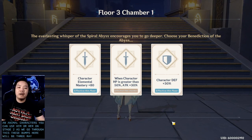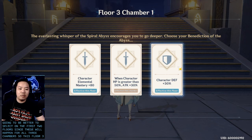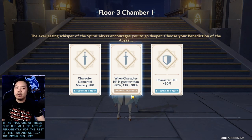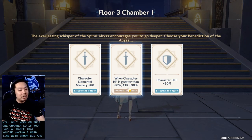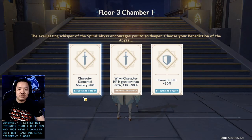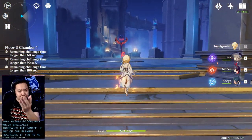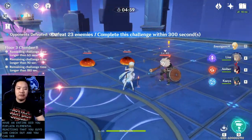You'll be given three random buffs to pick one from. Blue buffs are generally better to select on the first two floors since they stay active for all three chambers. Brown buffs only work for one chamber but are a bit stronger, so use them on a chamber you're struggling with. I'm going to take the blue elemental mastery buff, which increases the damage of our elemental reactions. If you're not familiar with that, I have an entire video explaining elemental reactions.